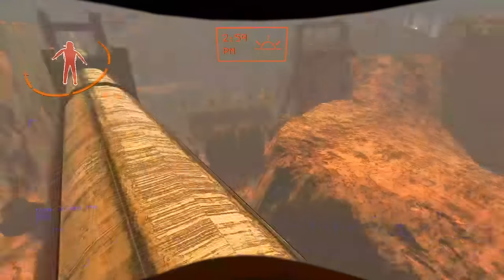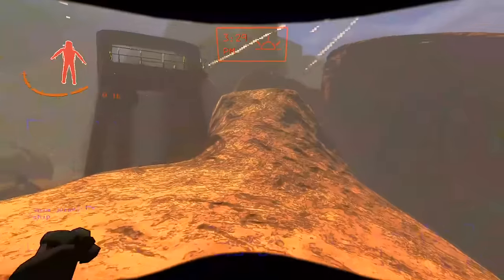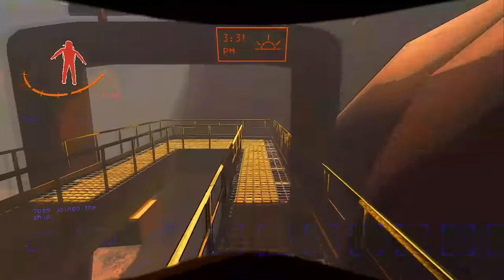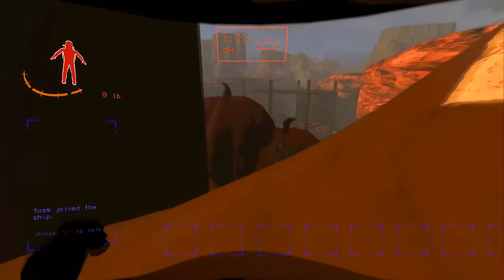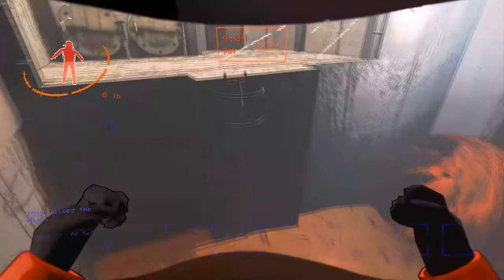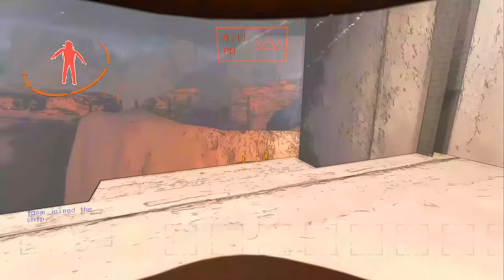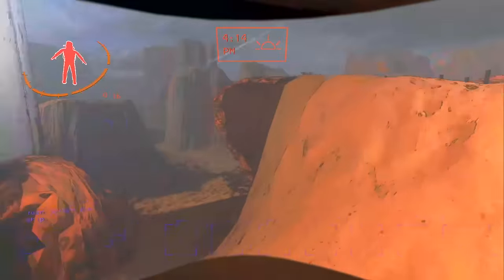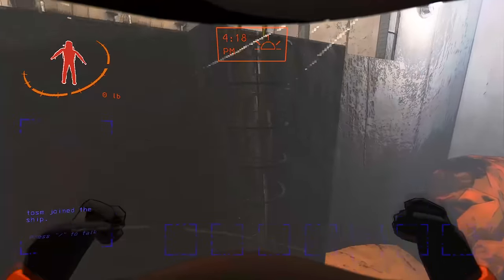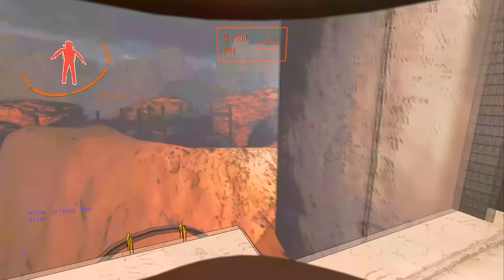Another thing you can do from the fire exit — if you want to get to main — is once you get to this pipe, jump across. Once you get onto this hill, climb up, jump onto this edge, and go across to main. Lastly, when I do go to main, I like jumping here and jumping onto the ladder and spamming E to climb up it quicker just so I can beat my teammates. Jumping onto the ladders is a lot more useful than walking straight up to them — you save time. That's going to be all for Offense.